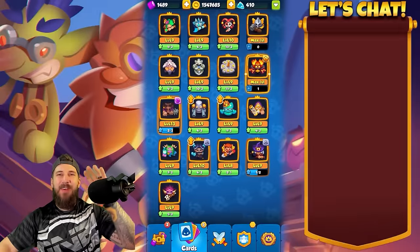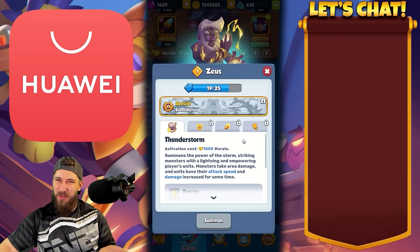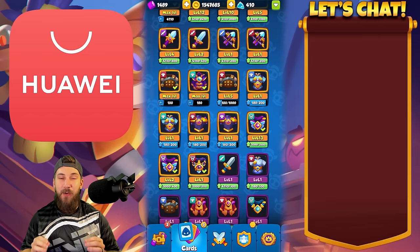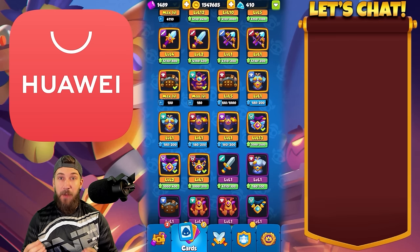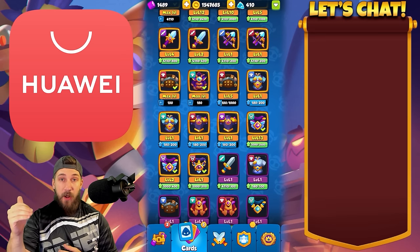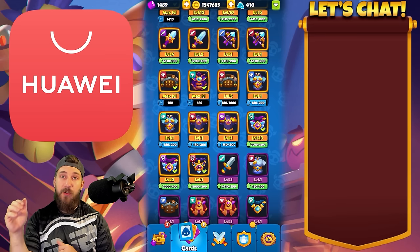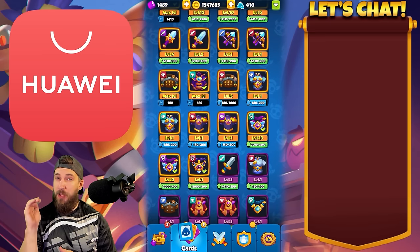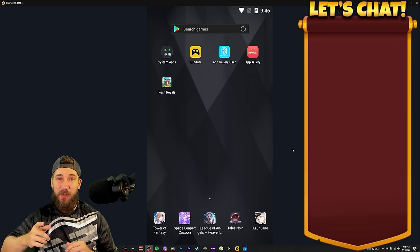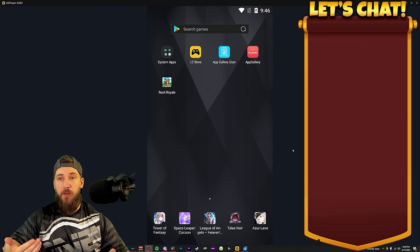Hey friends, today's video is sponsored by Huawei App Gallery. Do you want your legendaries to look amazing, or your heroes, or some great equipment? To get these you're going to need to prioritize and spend your money correctly in Rush Royale. With our sponsor today, you get free money back by spending money in the game. Whether you're spending one dollar, twenty dollars, or a hundred dollars in the game, they have a coupon for you. They even have a VIP program for people spending five hundred dollars or more. Android users — good news, you don't have to do anything with emulators. iOS users, the emulator setup is how you take advantage of all these coupons.